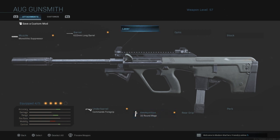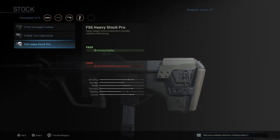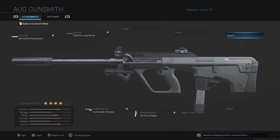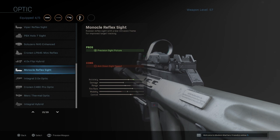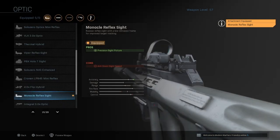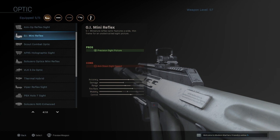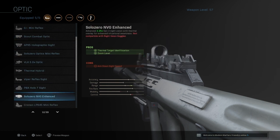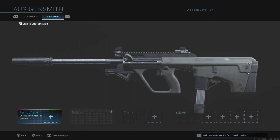For the last slot, this is totally preference. If you like the iron sights on the AUG you don't need an optic — you could put on a stock for aim-down-sight speed, the heavy stock pro, or stipple grip tape. But for me I'm going with the classic monocle reflex sight. I alternate between that and the viper reflex sight and the GI mini reflex, but I've settled on the monocle reflex as my favourite.